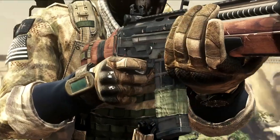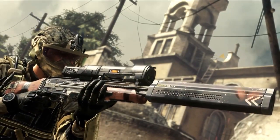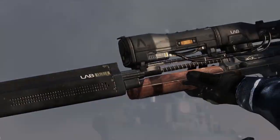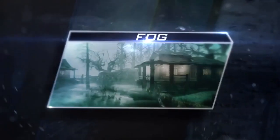Anyways, we've got four new multiplayer maps: Fog, Bayview, Containment, Ignition, two new Maverick guns named after McCain and Palin — such badasses — and a brand new Extinction level. Let's get started, shall we?